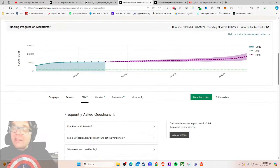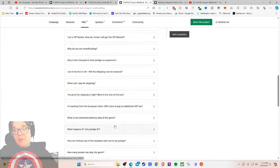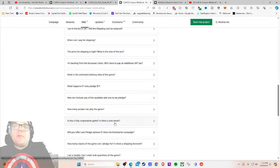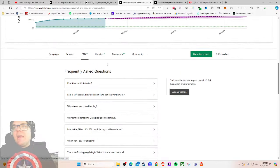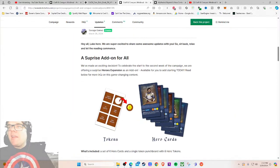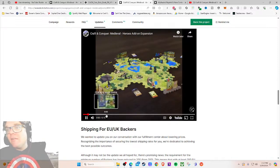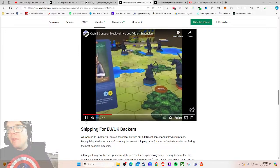'Why do we use crowdfunding?' — you don't need to answer that, everybody gets it. 'Why is the Champion's Oath pledge so expensive?' — these are questions that don't need to be answered. I'd recommend going and looking at five to ten active board game projects and just taking notes on what you like and dislike, because most of these don't look like typical backer questions. 'Is this a fully cooperative game? Is there a solo mode?' — 'No, unless you get a whole boatload of money.' Got it.